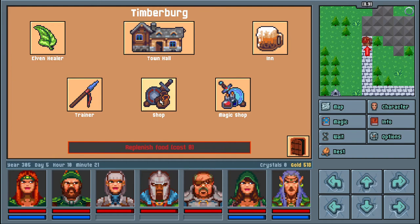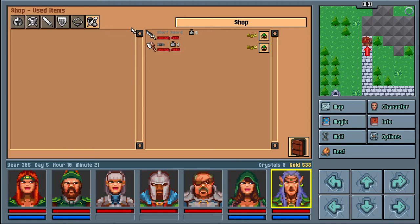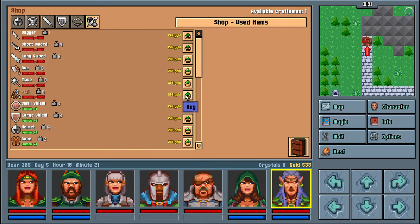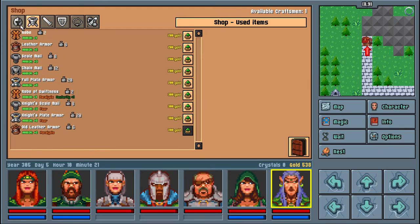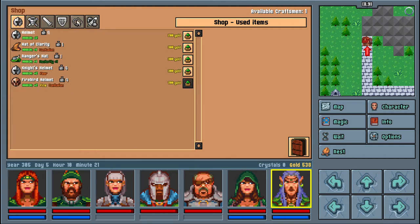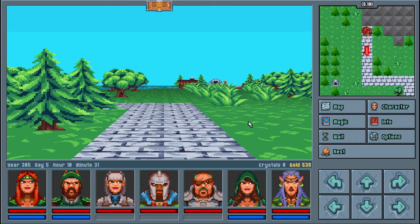At the shop I can sell items for 10 gold each. We've got 538 gold to play with. I wonder if it's worth buying anything - oh, a girdle of strength, plus five, that's pretty good. But I'm thinking maybe it's not worth buying anything yet, just until I get more gold and familiarise myself a bit more.